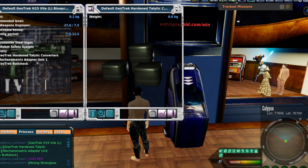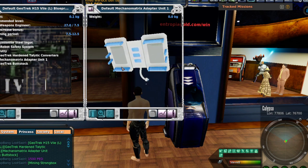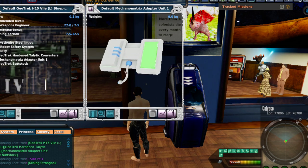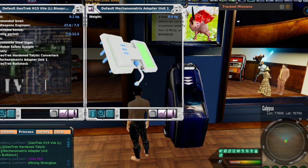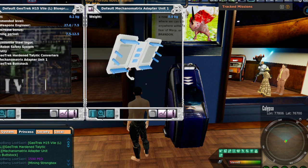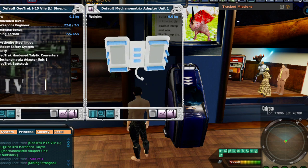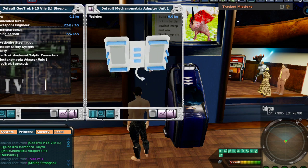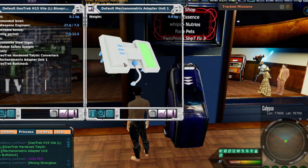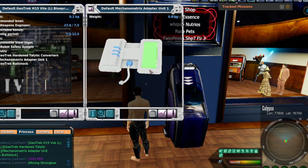Then look at the next one — the Machano Matrix Adapter Unit 1. These are extremely, extremely rare. In order to make these, you had to have a blueprint. The problem is the inputs needed to make them no longer drop; they're no longer in the loot pool. So these Machano Matrix Adapters are extremely hard to get your hands on. I have 320 of them, which is exactly how many you need to go through all 80 clicks. This is also why robot beacons are so freakishly rare — because they require these Adapter Unit 1s. The stuff needed to make them has been taken out of the loot pool for a long time now.